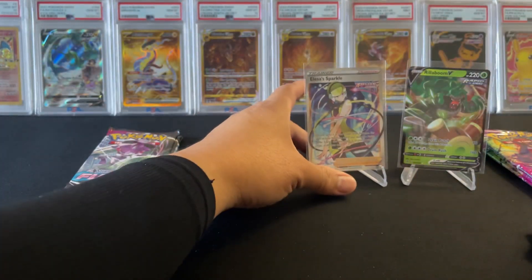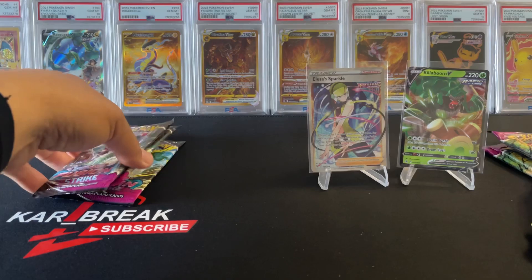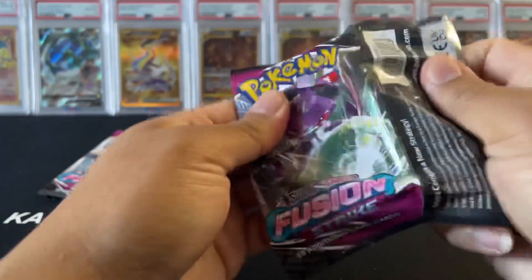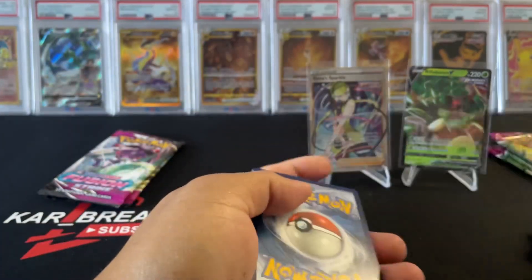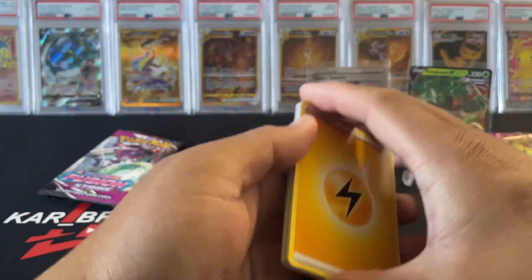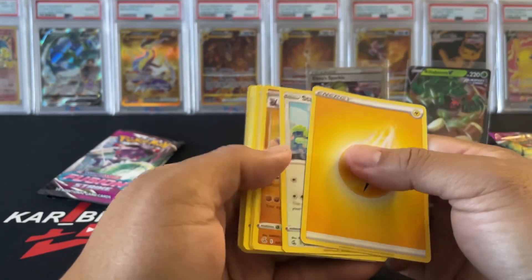Trainer, trainer, trainer, trainer. Alright, six packs left. Come on, feel something good — black holo card, that's a good sign. Guess not, no hit.